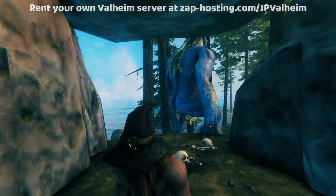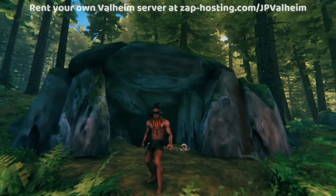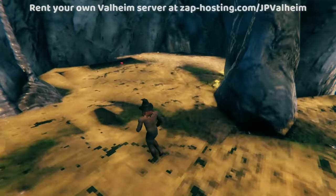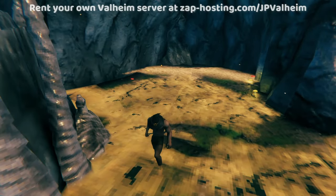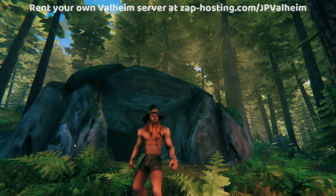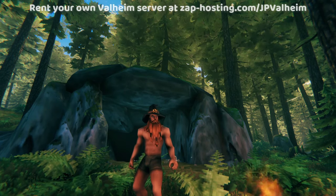Troll caves in general are kind of funny because sometimes you get a double whammy — you get one outside and then you go inside and there's also a troll. Yet in other situations I've found troll caves that are empty on the outside and even empty on the inside. I don't know if that's like I killed it and forgot, or if it's just a spawn chance thing. But really, what you pick first is all about what you find. You can't just look for a troll cave or just look for a tower — you have to look for the first thing that you come across that works.